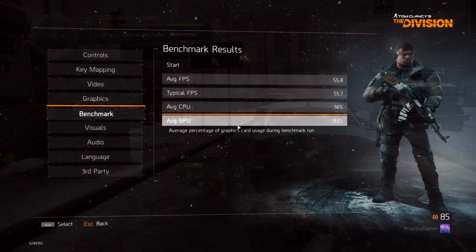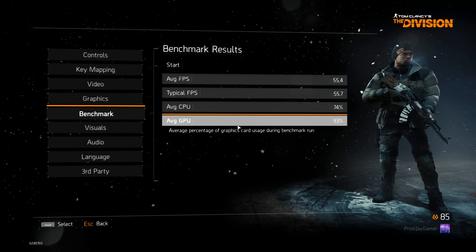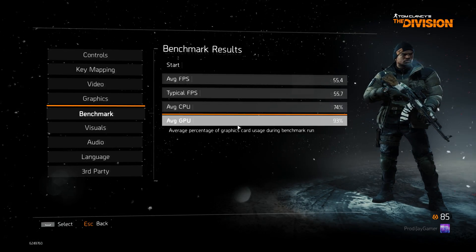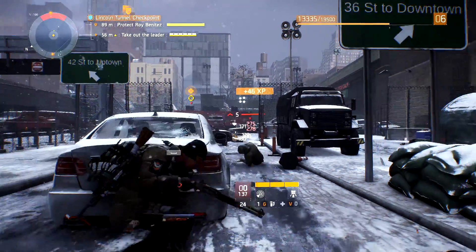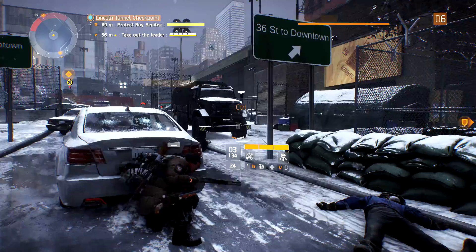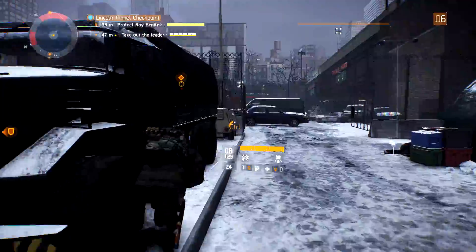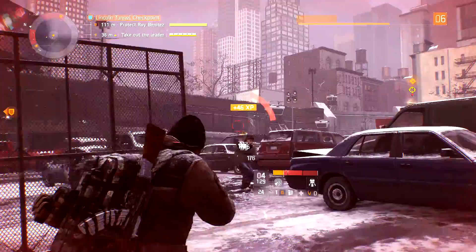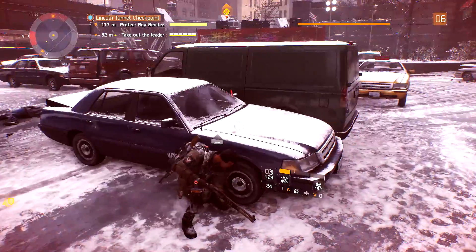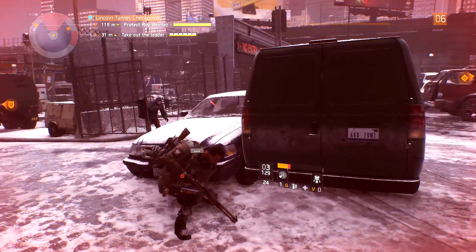A good way to figure out what settings are impacting your game the most is to change that specific setting and use the game's benchmark to see what FPS you get. For example, I use a combination of low to high settings for The Division game and I'm able to get a decent frame rate. If you're experiencing screen tearing but normally get over 60 FPS, I would recommend turning on V-Sync and capping it at 60 FPS as it reduces screen tearing. But if your PC drops below 60 FPS without V-Sync, you're most likely not going to see much improvement.